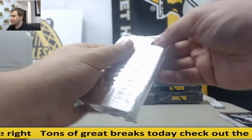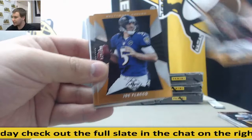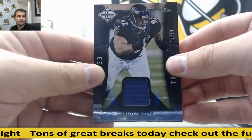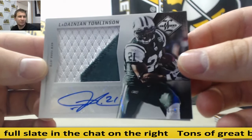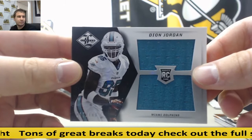Got a thick patch here. Eric Reid, Michael Vick, Joe Flacco, Jerome Bettis. Dual patch — Robert Woods, to 99. Jersey for the Ravens, to 99 — Haloti Ngata. Really nice hit here for the Jets — 4 of 5, LaDainian Tomlinson, patch autograph. 4 of 5 down there in the corner, on his sock — really sweet hit right there. And dual jersey for the Dolphins, to 199 — Deion Jordan.